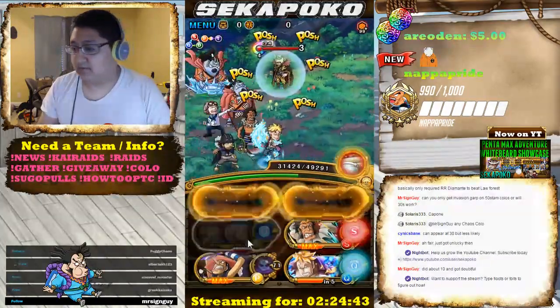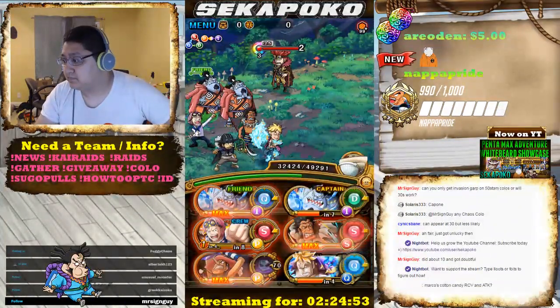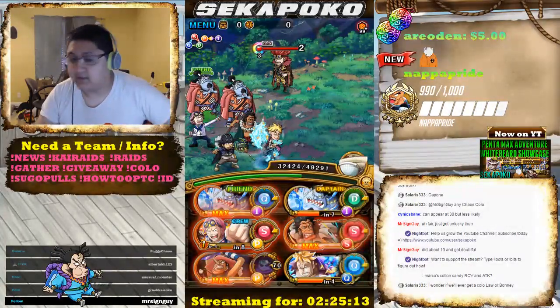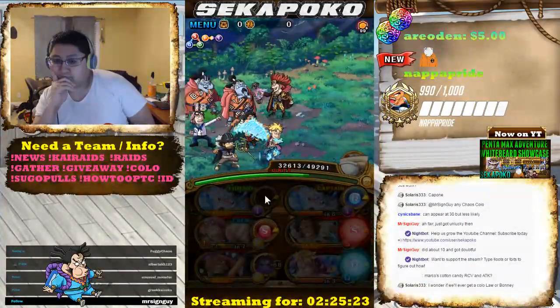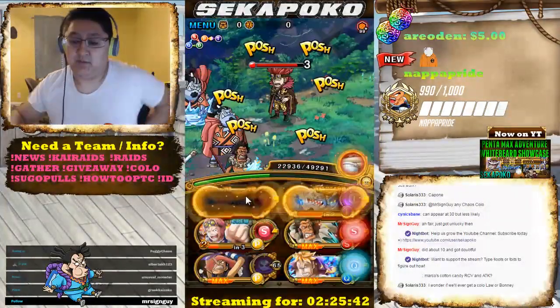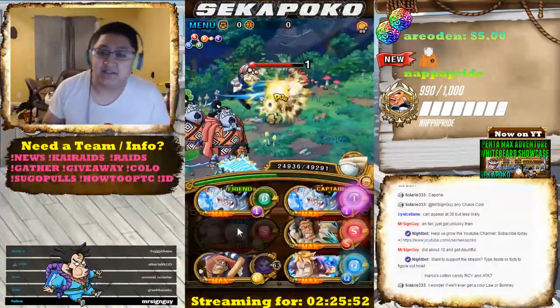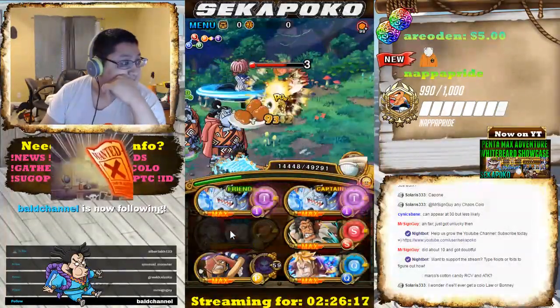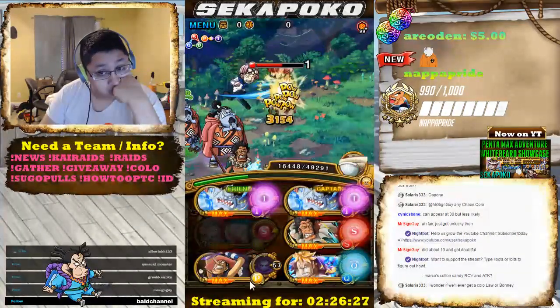In pretty much every forest where you need to stall, you're just going to tap the boss as quick as you can, do damage really slowly over time, and try to kill the boss afterward. Stall for the specials and get everything up. I think I overstalled just a little bit, but it worked out in the end — overstalling's always a good one.